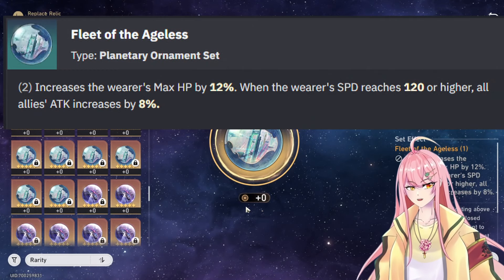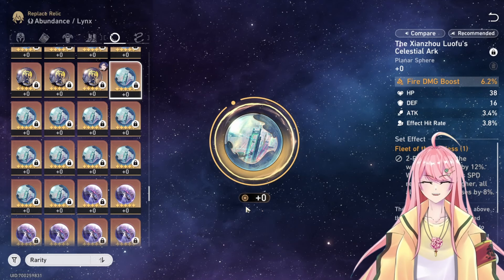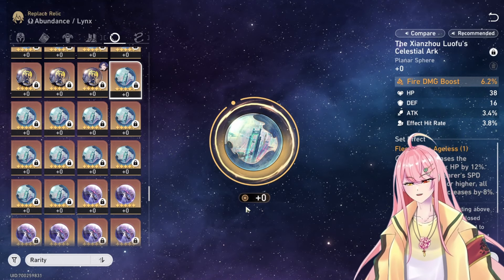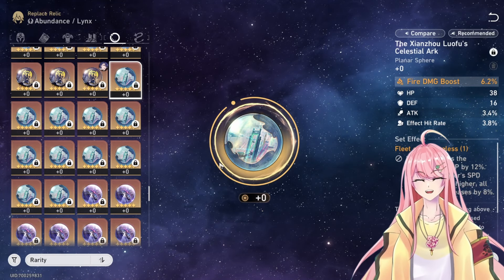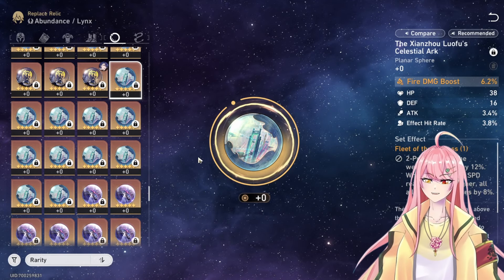One of the best support sets is Fleet of the Ageless — it gives 12% HP as a two-piece bonus and increases everyone's attack by 8% once you reach 120 speed. This would be the best option, but it's not a set people actively farm nowadays. If you already have an energy rope and attack orb for it, go for it — just make sure to reach 120 speed.